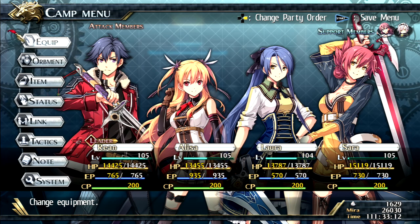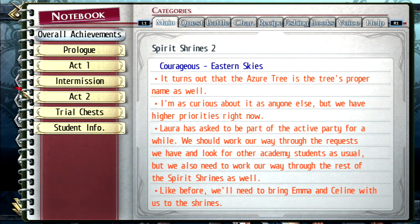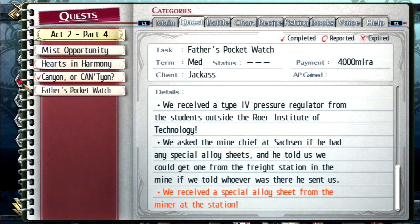We are back and almost through this fetch quest. Checking the notebook under quests - Father's Pocket Watch. We got the alloy sheet and the pressure regulator, so we just need to ask Winor for the one in Nord.